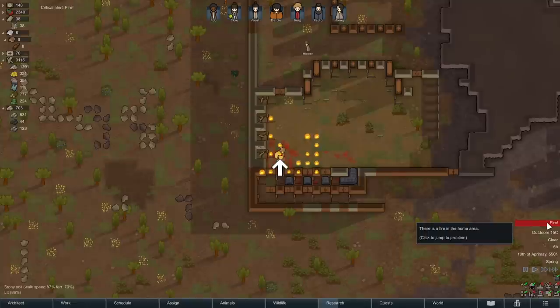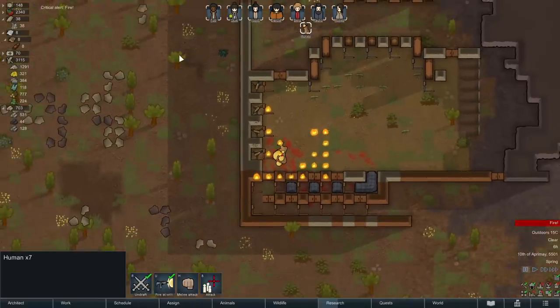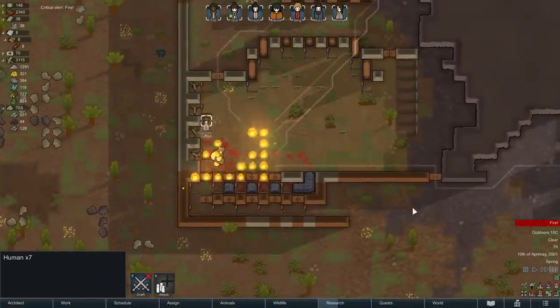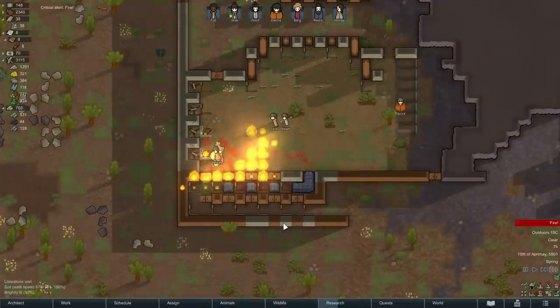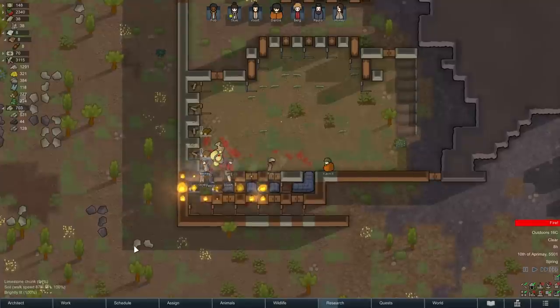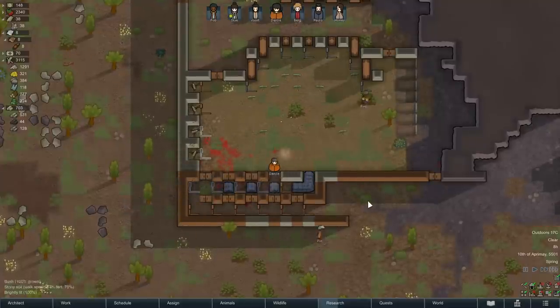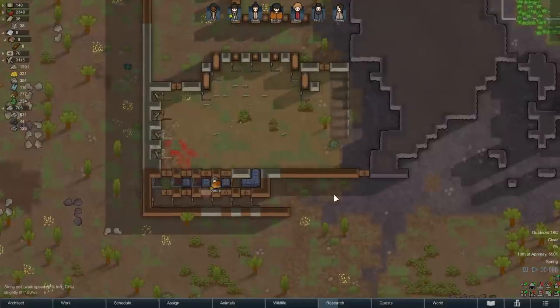A boomalope came through! Let me recruit and unrecruit everyone to cause them to reprioritize their jobs — put this out. Remember, traps are going down. All right, that was a little awkward. That's going to happen with boomalopes from time to time.